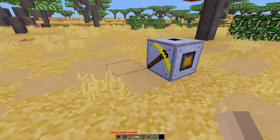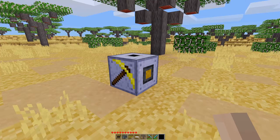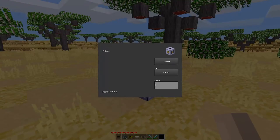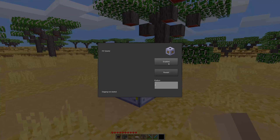When we right-click on the quarry, we have a disable, a restart, and a radius option. Now, of course, this one is not connected to any power so it won't do anything. So when we enable it, we'll just get a message here saying there's no network, and it'll go back to disabled by itself.